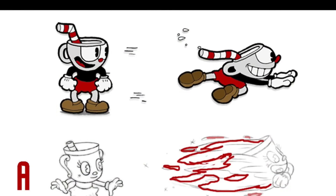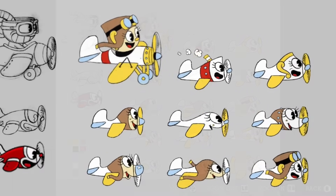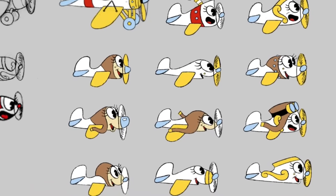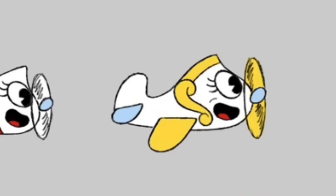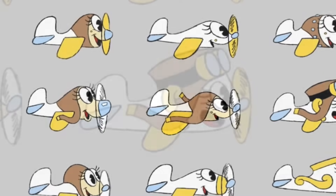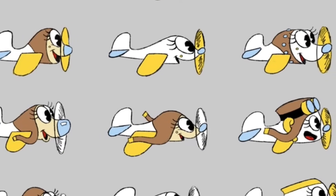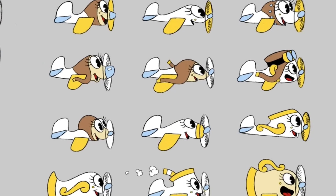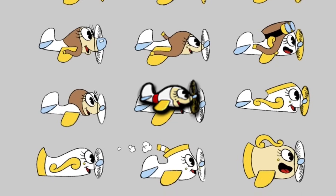For more unused ideas, there are sketches for Ms. Chalice's dash move: one with a fire-looking trail effect, and a second with a sonic boom at the front, suggesting the move may have once been considered to deal damage. There are also several design ideas for Ms. Chalice's mini plane form, bouncing between a more chalice-based design, a pilot cap look, and a cartoon dog-like face that was ultimately chosen — though interestingly, none of the many designs are exactly like the final one.